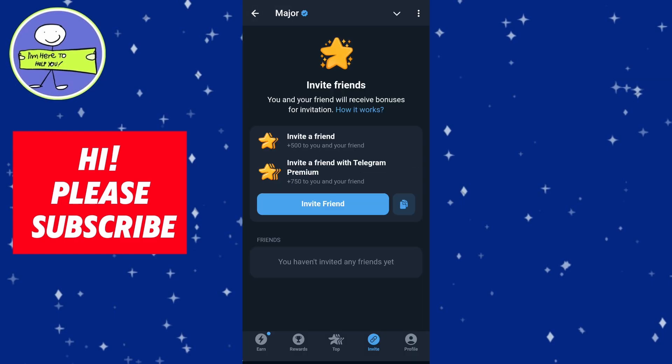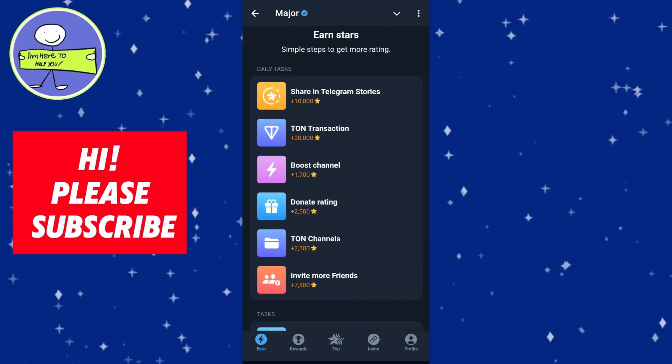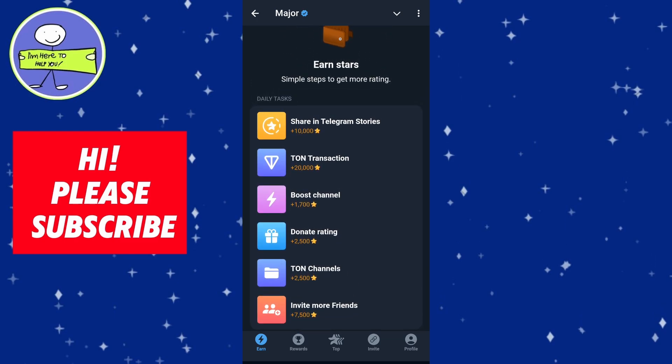For more stars, tap on Earn. On this page you will find various tasks to earn stars, such as connecting your account to a Wallet, following Major on X or their Telegram channel, inviting more friends, or joining specific channels.